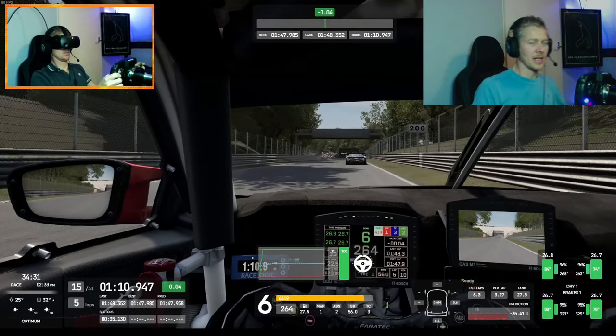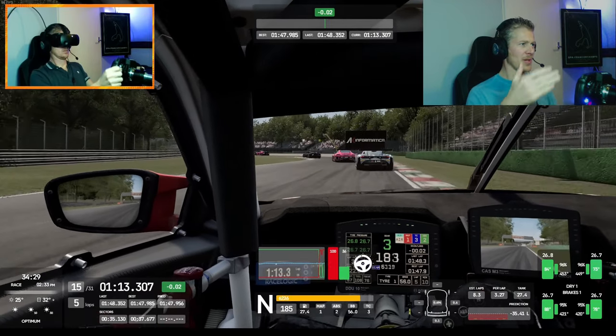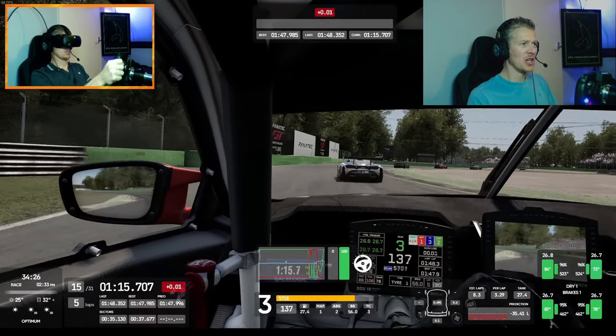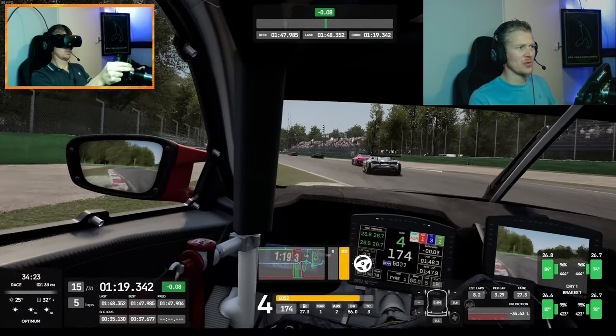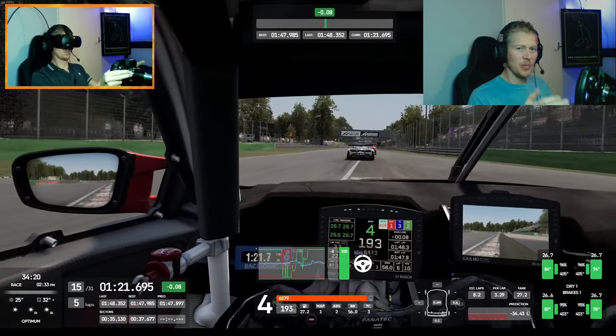Let me show another example on a faster chicane at Monza. I'm braking fully here and trail braking into this corner. I'm a little bit on the throttle but the steering inputs are very important — if you change direction too fast you get into trouble. You can see the car bouncing and shaking but we stay on the line. The key is: choose your steering input when you go onto the curb and stick with it.